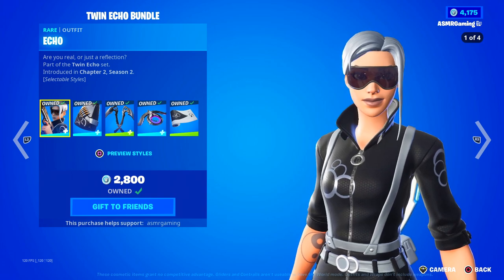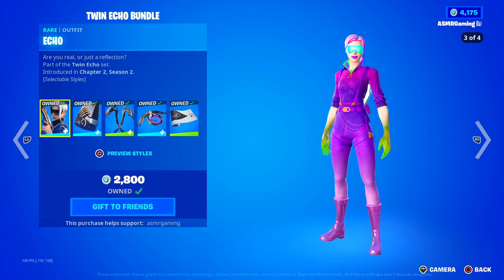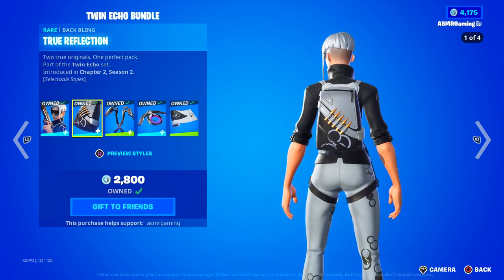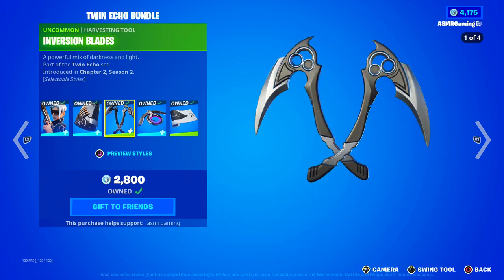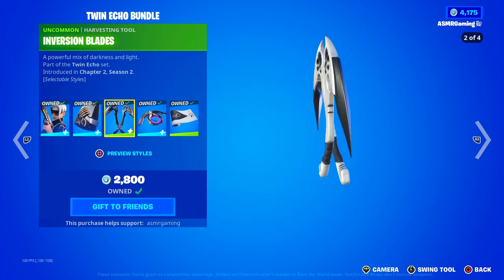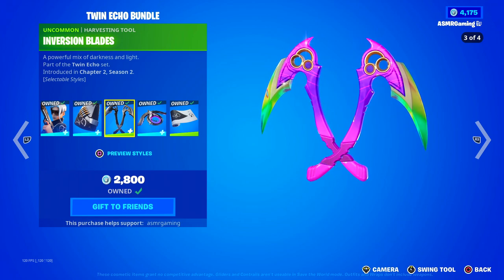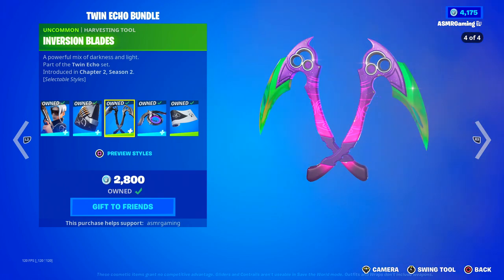"Are you real or just a reflection?" This is a very popular TryHard skin. If you play Arena or Zone Wars, you're going to run into people using this skin — very popular. True Reflection back bling. We got the Inversion Blades — these are really nice sounding, there are four different styles for them. A powerful mix of darkness and light. Look how cool that looks. Nice slicing animation as well.